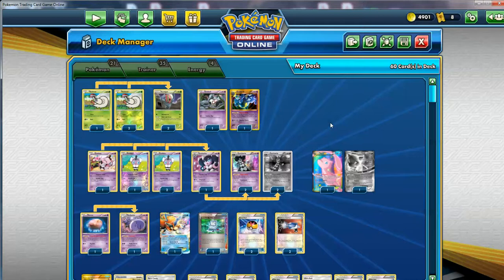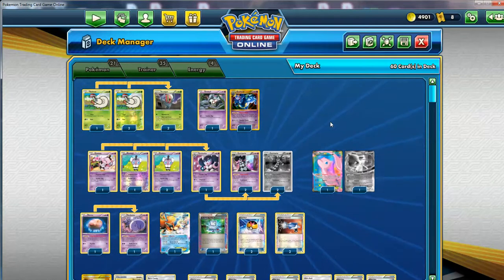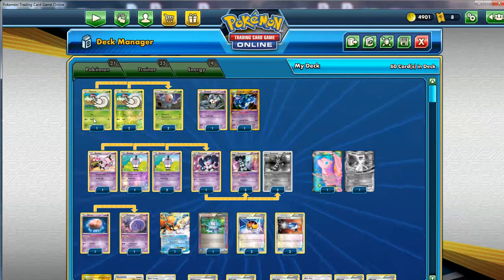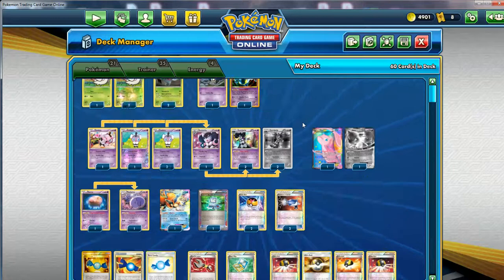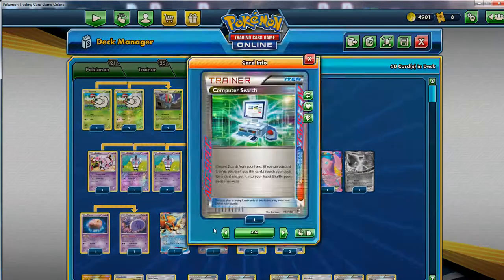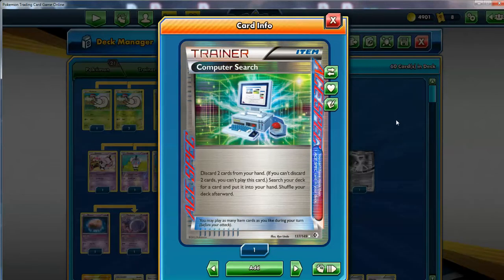So if you play your cards right, you can make a perfect lock and just completely control your opponent - they won't be able to do absolutely anything. These are all the Pokemon. Now for the trainer skeleton - it's a really big one even though we have a lot of Pokemon, because there are only four energies. The first one is Computer Search. It is the Ace Spec of choice - maximize consistency as much as possible. It's all about consistency in this deck. Get your combo pieces as soon as possible and set them up.